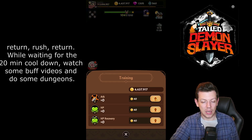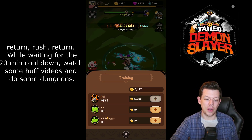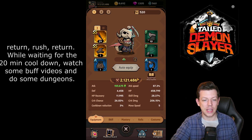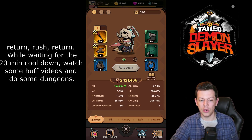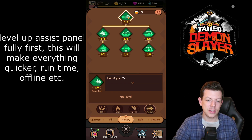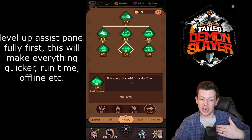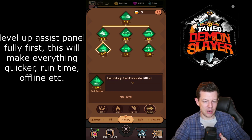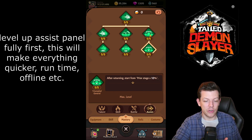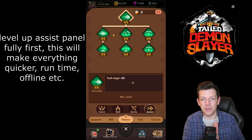Once you've done a return, make sure you level up attack to the fullest — don't worry about HP or HP recovery. When you do a stage rush you normally need a skill point to unlock it. I would strongly recommend fully leveling up the assist skill tree first. Assist basically makes you return at a higher stage and makes the game progress faster — splash damage, online progress, rush count increase, rush time decrease — it shortens your run time, and you want your run time as short as possible.